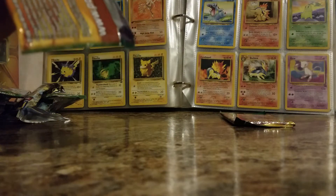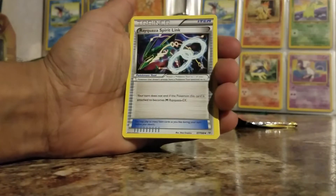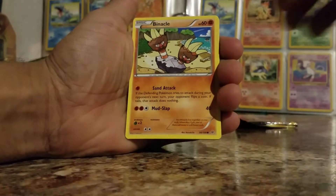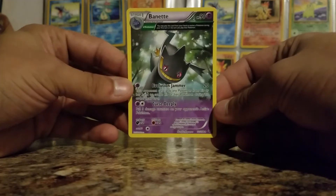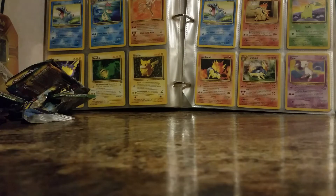On to the Roaring Skies pack. We got Winona, Rayquaza Spirit Link, Electrode, Wumple, Binacle, Gligar, Meowth, Latio Spirit Link — reverse — and our rare is a Magnet. I like the artwork on that. It's not a holo or anything, but can't complain — we got two EXs out of these six packs so far, and we still have one pack to go.